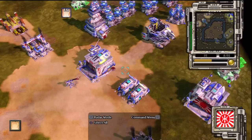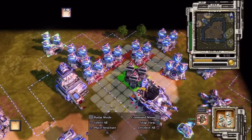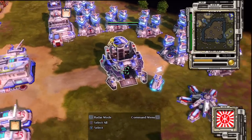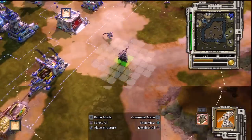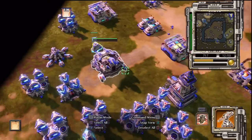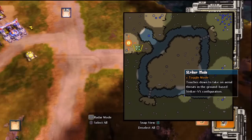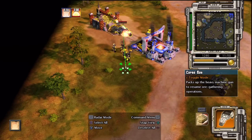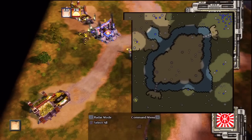VX all systems green. Strike a pilot. Enemy units detected. Generator core. Construction complete. Send for core unpack. Tower core ready. Construction complete. VX all systems green. Strike a pilot. A collector is under attack. They're attacking the shipment. Warning. We've lost a collector. VX all systems green.